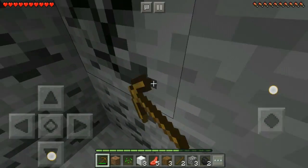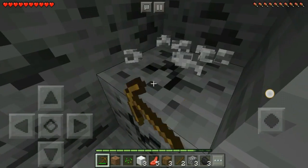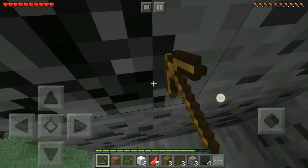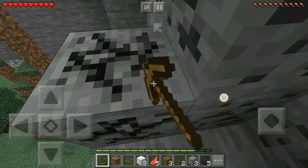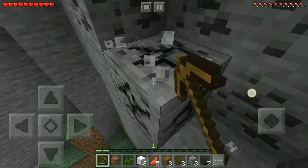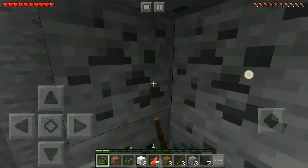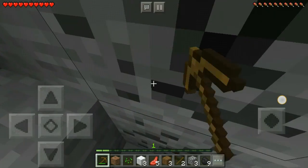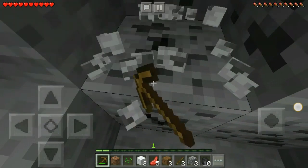This is the coal right here. Make sure to use all the durability of your wooden pickaxe on the stone and get as much as you can so that your first mining session will be much more efficient. In the next episode I will cover what you will do in your first mining session.